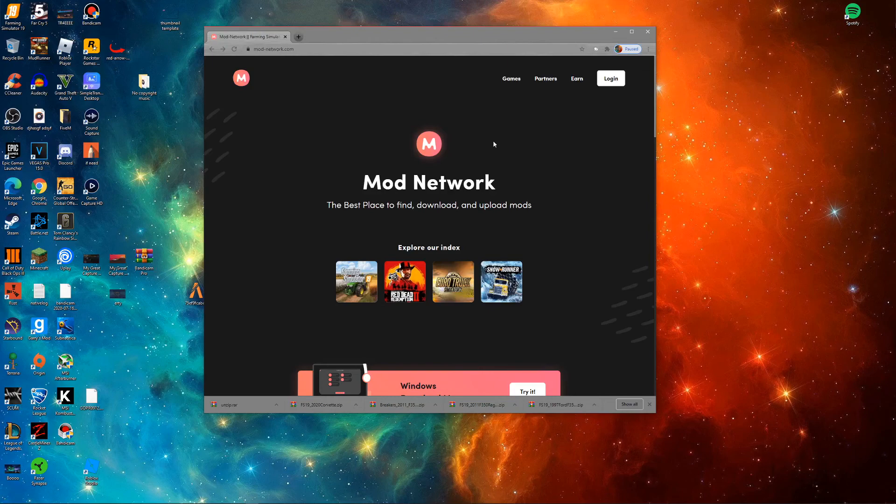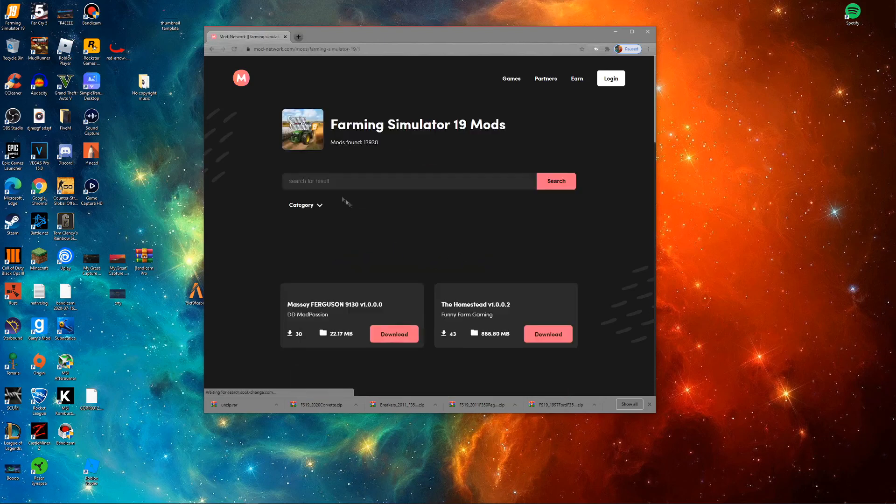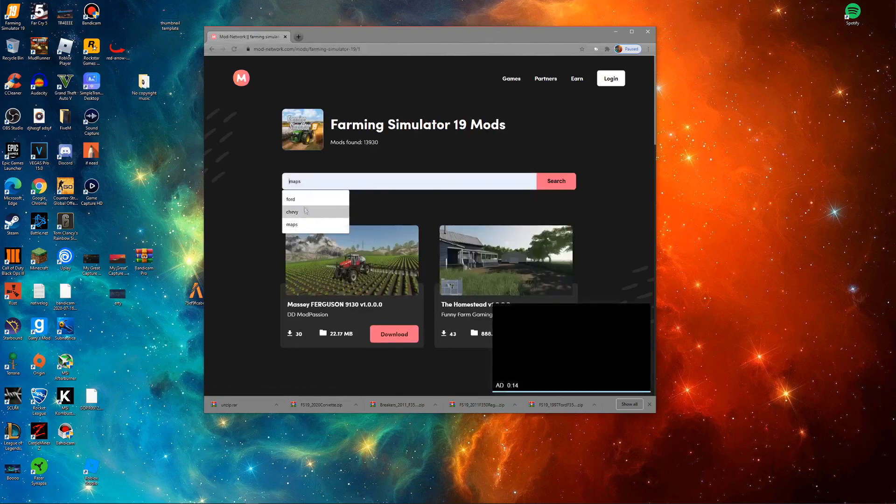There are mods you can pre-download from within Farming Simulator 2019, but you can't get the really cool mods — like the cool trucks and stuff — from there. What you're going to have to do is go to modnetwork.com, link in the description below. There are barely any ads, and as you can see you can get mods for Red Dead Redemption, Farming Simulator, Euro Truck Simulator, and Snow Runner. We're going to click on Farming Simulator — it's super simple.